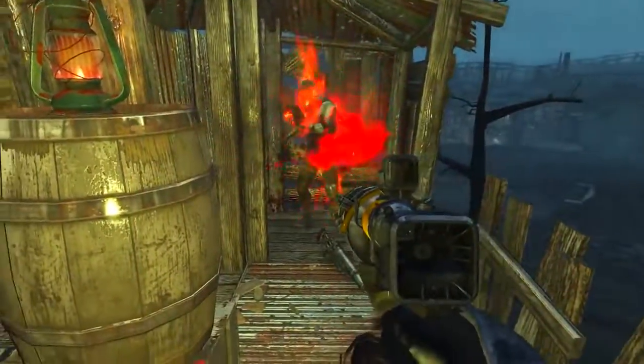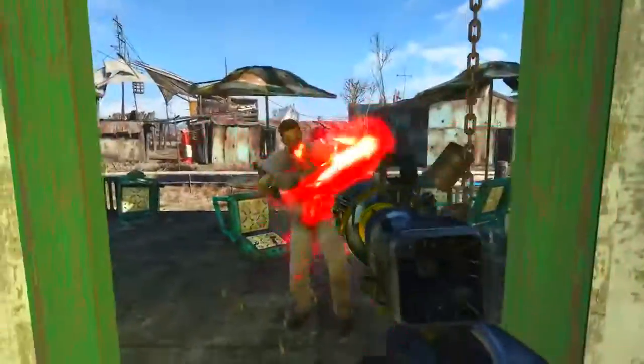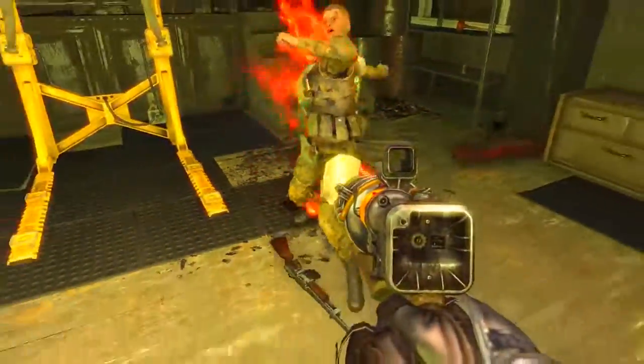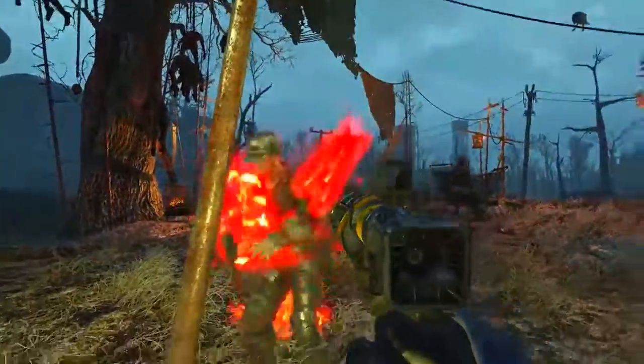Although I cannot confirm that it has this effect, I would like to let you all know that in Fallout 3 stray beams from Protectron's Gaze have the ability to disarm targets. So perhaps this effect has secretly been carried across into Fallout 4 as well.